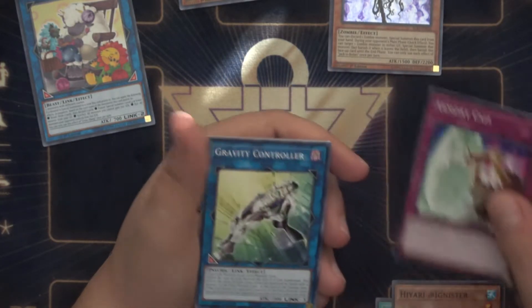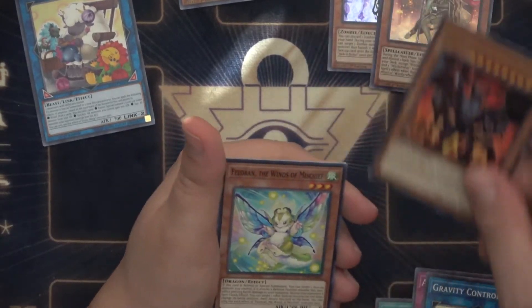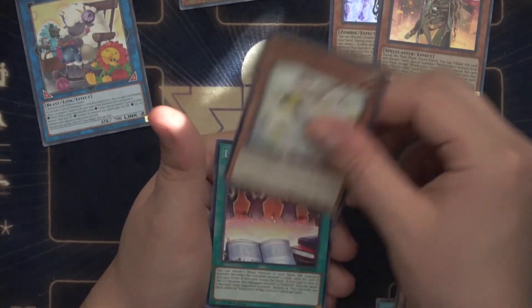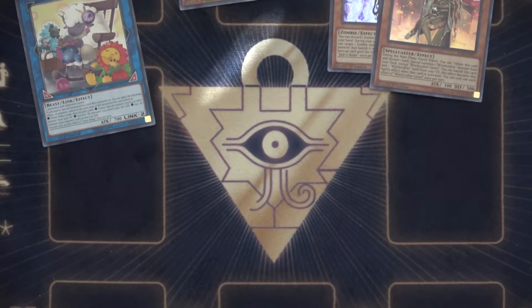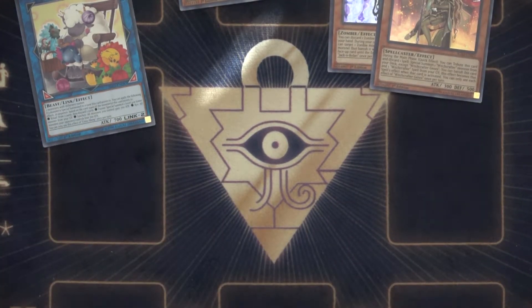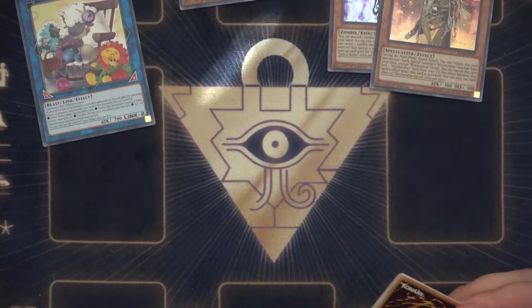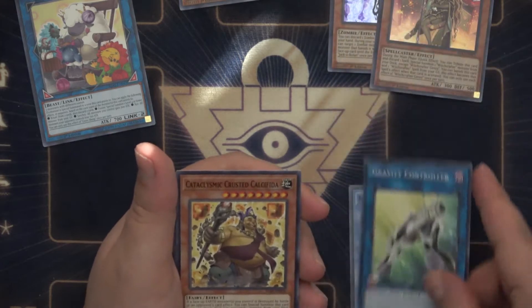Gravity Controller, Armory Call, Witchcrafter Genny for our super. I'll link those, and then once we actually start posting cards for sale online after our eight weeks, we're going to get rid of everything — because we'd at least have to start over for season two. All new packs, all new structure decks, everything brand new. We can't use anything we already have, so everything will be brand new for you guys. This is our last pack by the way.